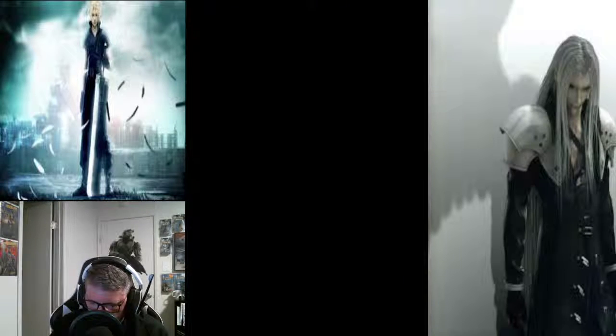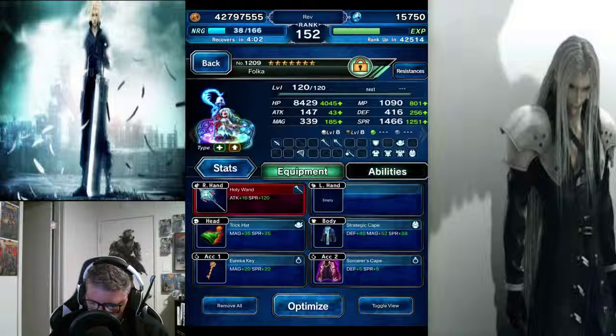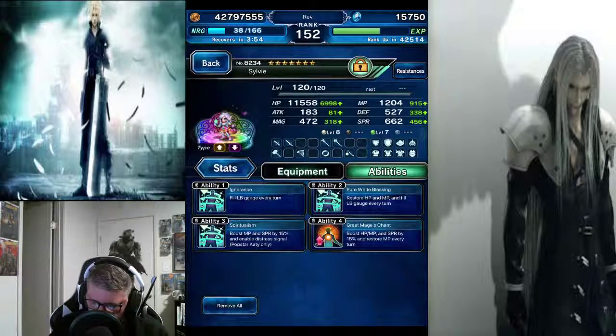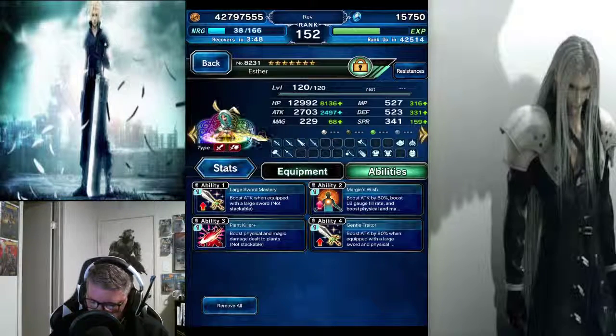I'm using kind of the same party: Wilhelm as my physical cover tank, Wilhelm as my healer, Lauren as my breaker — whoever your best breaker is — Sylvie as my buffer — best buffer you've got — and Esther as my main damage dealer.